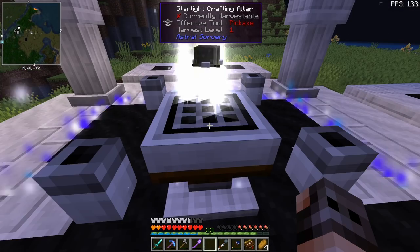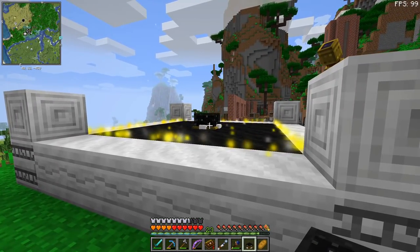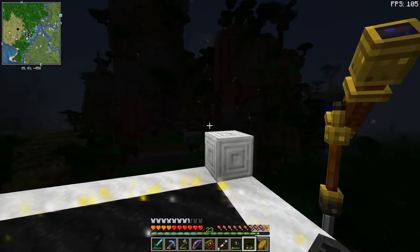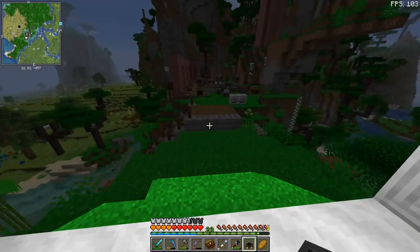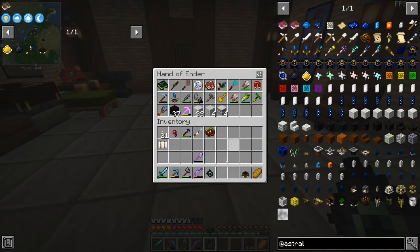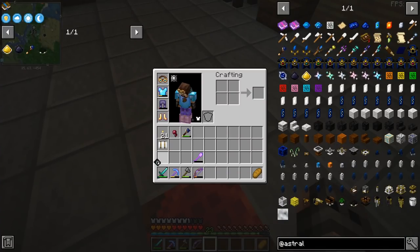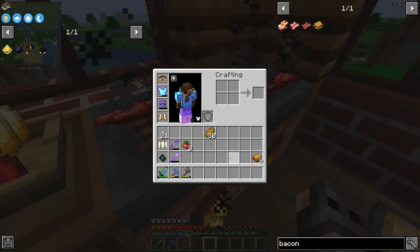For those of you who don't know, a celestial gateway is basically a means of teleportation from Astral Sorcery. You need to make a multi-block structure for it, and if you place down the celestial gateway inside the multi-block and stand in it, you should see other celestial gateways. Once we set it up in the End, we should be able to teleport — this means I don't have to walk to the nether fortress ever again.